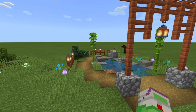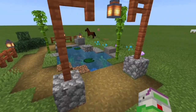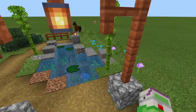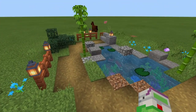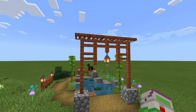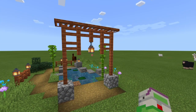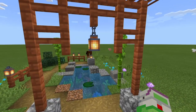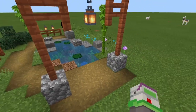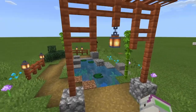Moving on to this one - this is more of a Japanese style, maybe a koi pond, I'm going to figure out what to call it. Either way, I did this little entry archway here, which isn't too difficult to make in survival - it's really just fences, trapdoors, and a couple blocks down there.